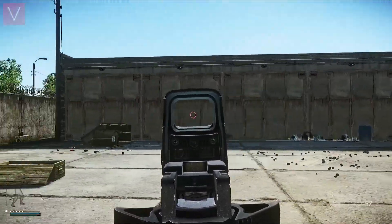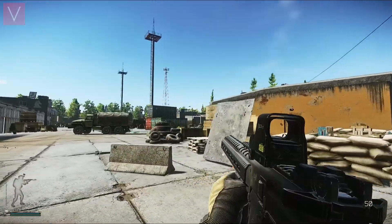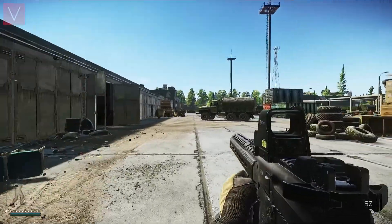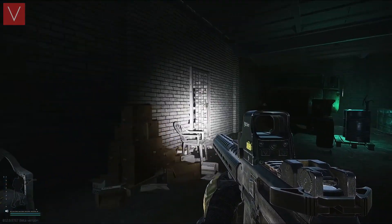This is White Knight and this is the long garage attached to it. White Knight is right here and Black Knight is on the opposite side. The first place we are going to look at is the RBSD building.